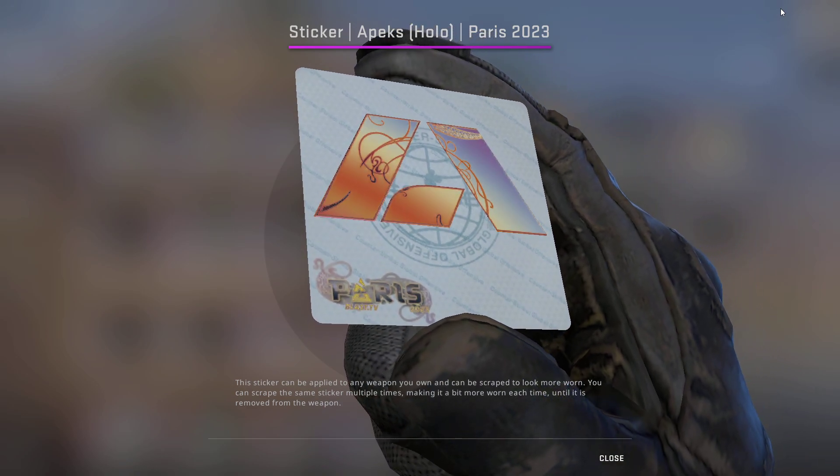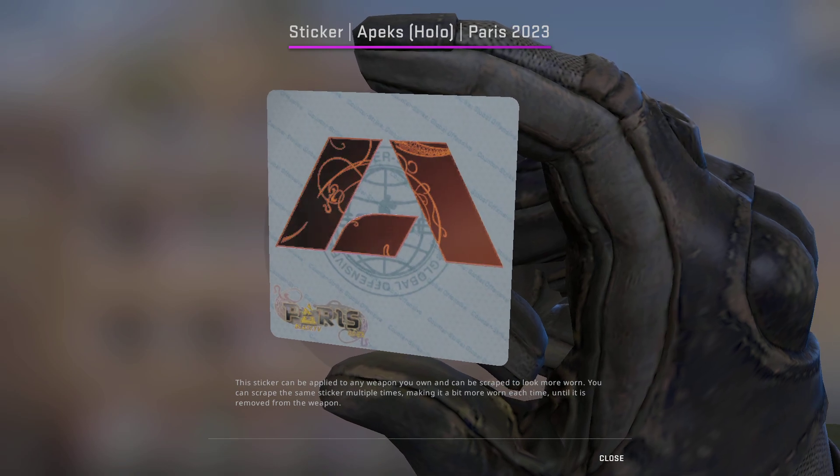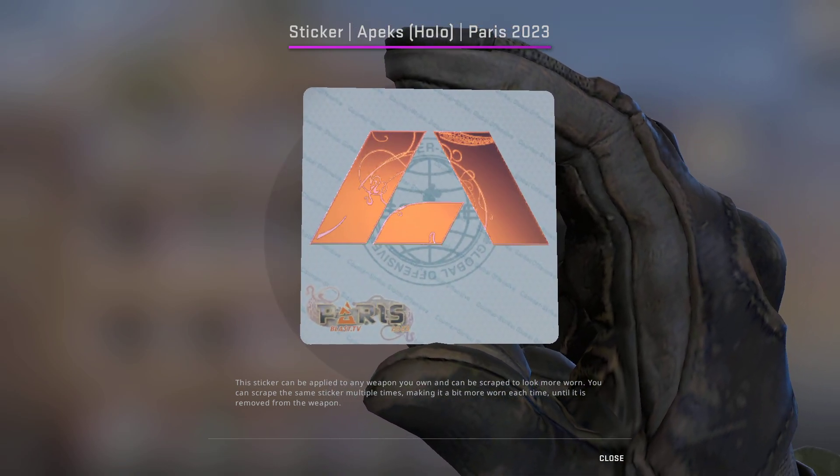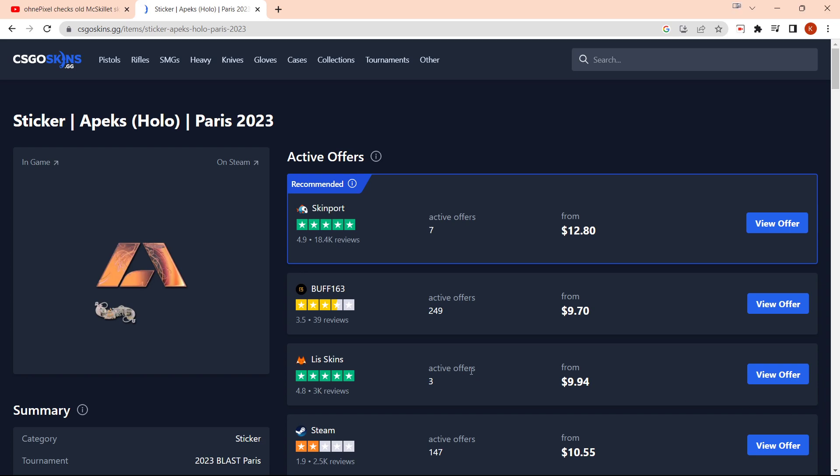For the first sticker, we have the Apex Holo — quite a popular sticker at the moment, which is why it's so expensive. I still think that long term the Apex Holo has a lot of room to grow. It's going for about $9.70 on Buff right now, and this will be our most expensive sticker in the investment.